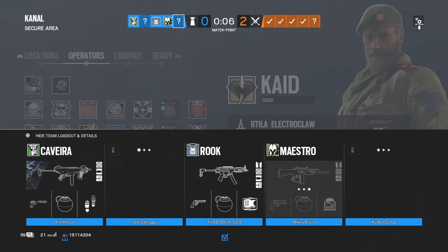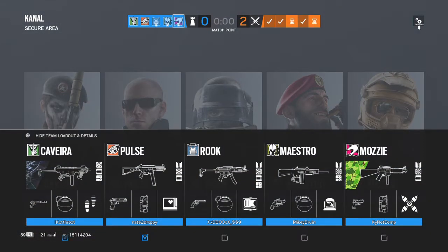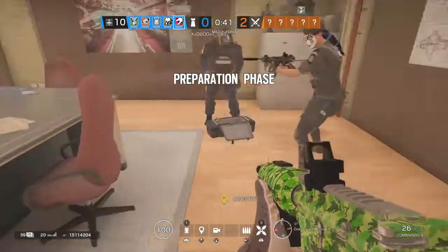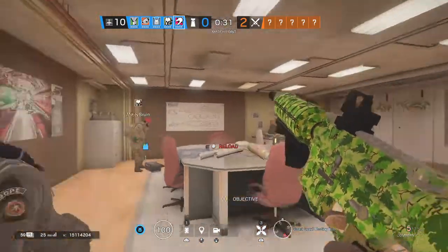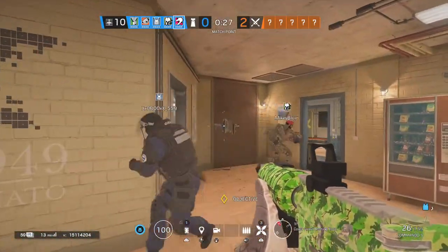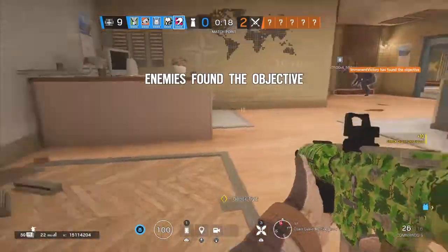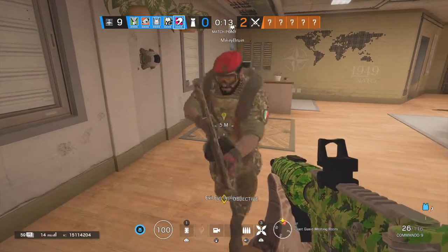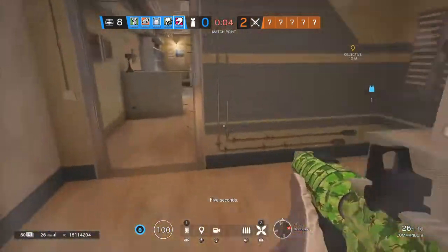That is a shotgun — a meme gun, bro, no one uses that. Now you can blow up the whole objective, just start shooting everywhere, every drywall. You look goofy. You have a ton of ammo — break the hatch. Can you break the hatch? You're also rocking double shotgun. Down to ten seconds, just don't break the hatch. Five seconds — oh shoot, that was Mozzie.